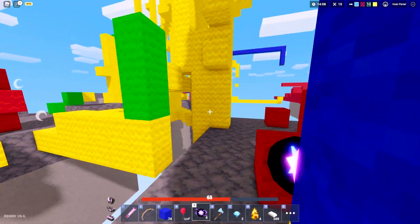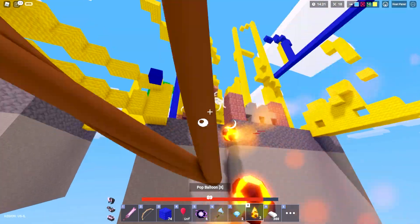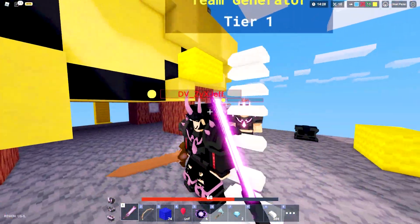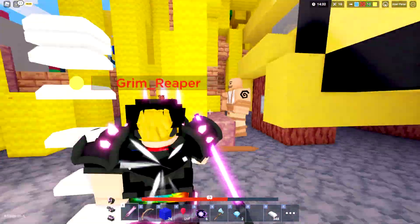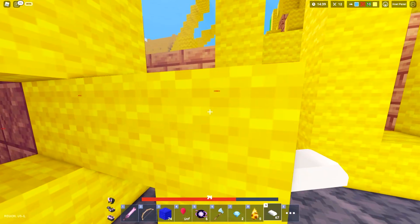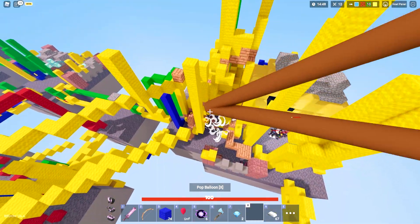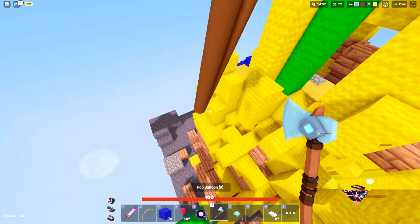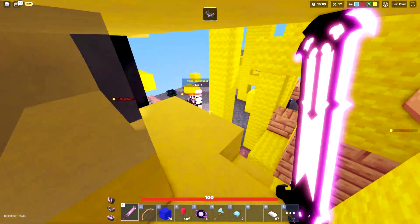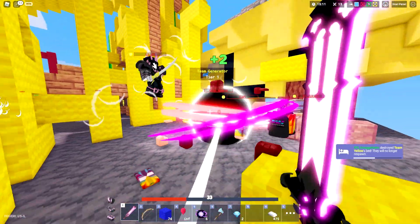Yellow team's base is definitely very spooky - there's a ton of hidden tesla coils within their bed defense. Hopefully these fireballs actually help us out. There are only two players right there but they're AFK - another kill right here! Buying some fireballs on their own island, steal the soul, and going airborne again. I'm creating a huge crater inside of there but I have no idea where this bed even spawns. Let's kill them and keep an eye on HP - there's a lot of yellow team members.